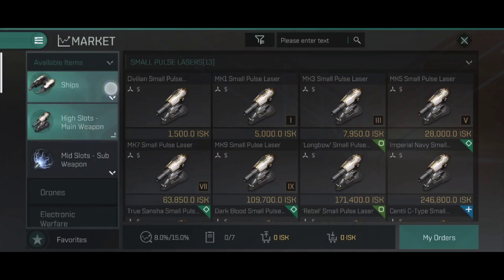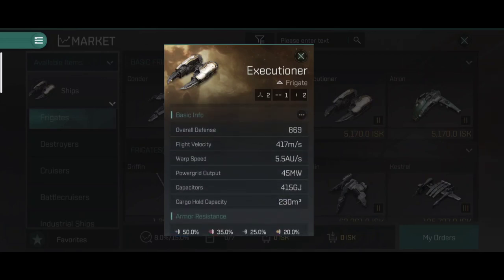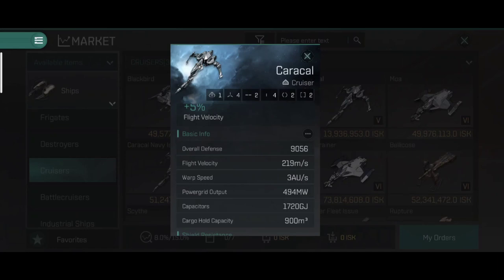Cruisers are really slow ships. If you were getting away from situations quickly in a frigate, you will not be able to do so in a cruiser because it takes longer to twist, turn, and align. They also have much slower warp speed. For example, the Executioner frigate has a flight velocity of 417 m/s and warp speed of 5.5 AU/s, whereas a cruiser has a flight velocity of 290 m/s and warp speed of only 3 AU/s — a direct 50% reduction in speed.